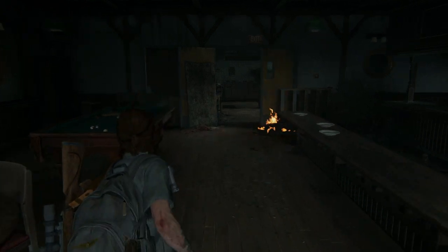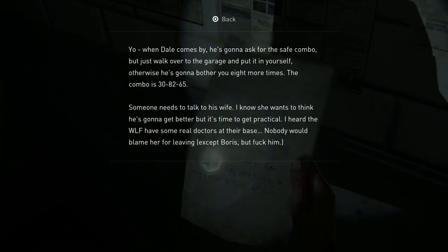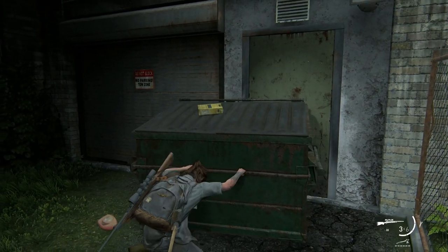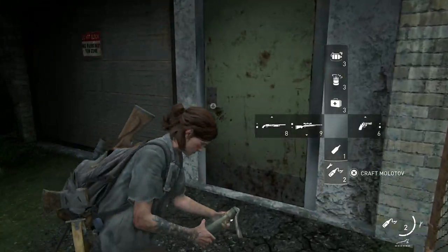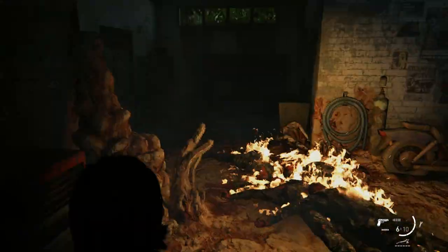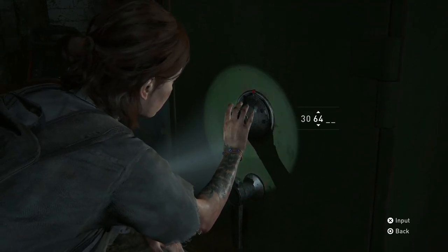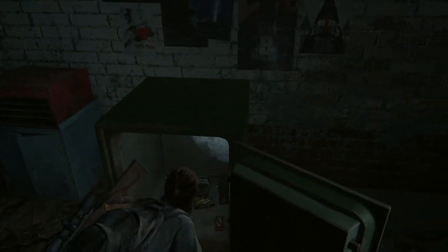Number seven is during Day 2 in the Hillcrest chapter. Inside the back room of this bar, there's a note with a combination. The room with the safe is across the street, behind the store in an alley, blocked with a dumpster. The room is full of infected, but you can open the door and hit them with a molotov since they're so closely grouped together. The combination for the safe is 308265. This is an important one, as it contains a very useful shotgun holster, as well as ammo, parts, and other crafting materials.